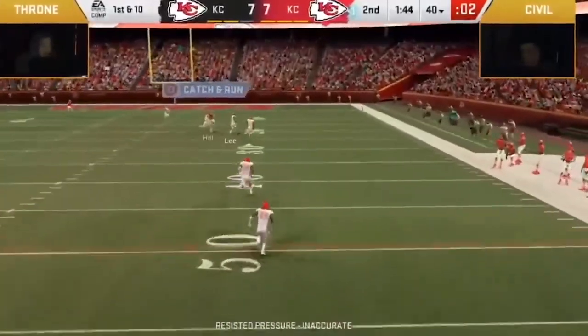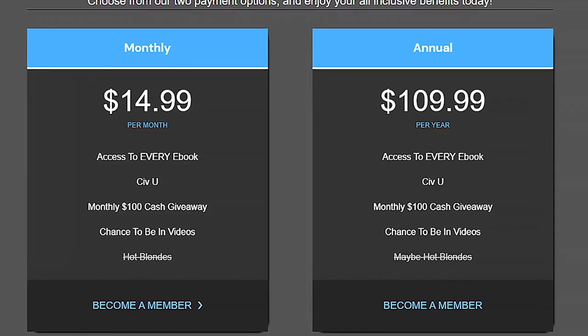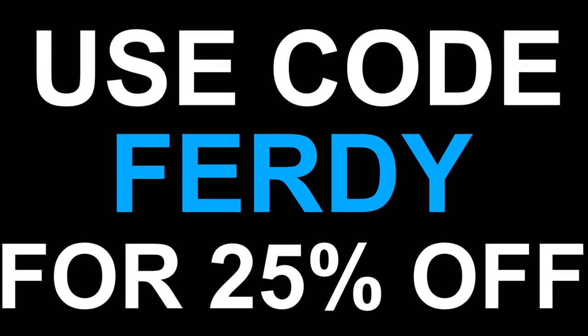Are you looking to take your Madden game to the next level? Look no further than Sybil.gg for the best ebooks on the market. Choose one of two membership options and don't forget to use code FURDY at checkout for 25% off.